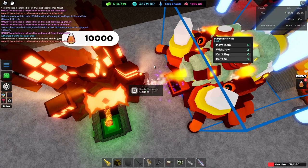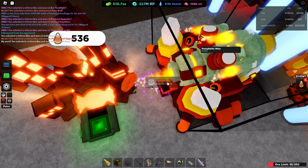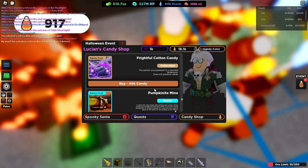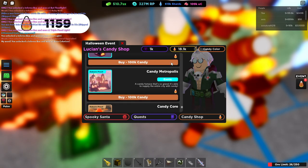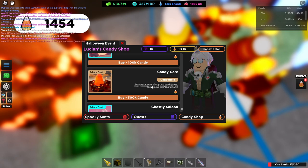As you can see here, it's pretty quick. It's not the greatest thing just yet, because I still don't have candy core — I haven't been bothered to. I've been buying all the other items in order. But candy core is definitely worth picking up. It increases the amount — the output of candy ores from Halloween mines.